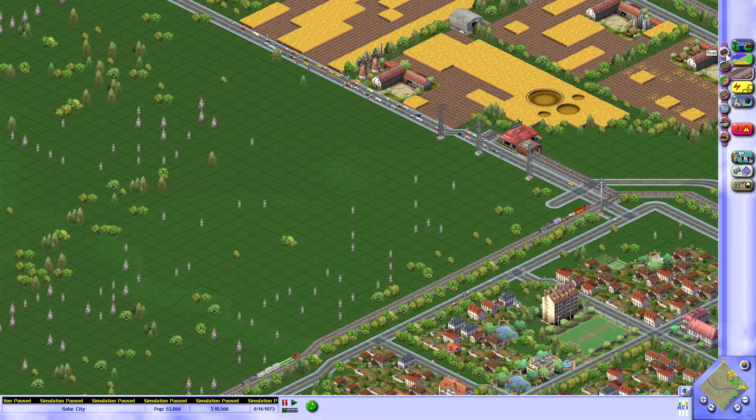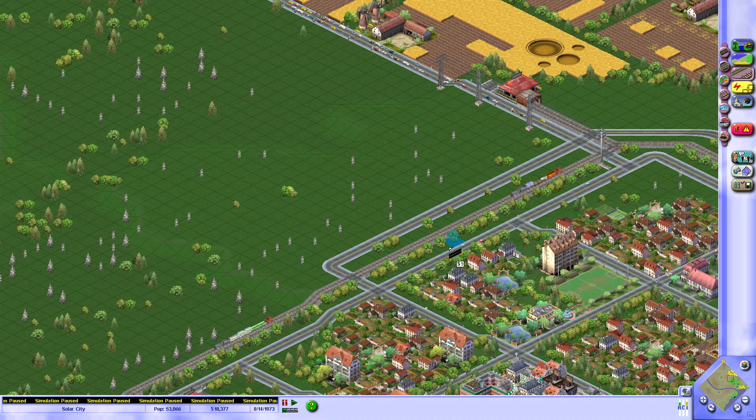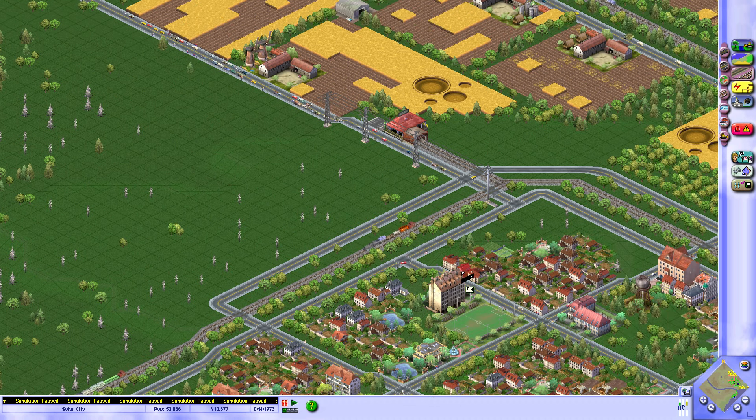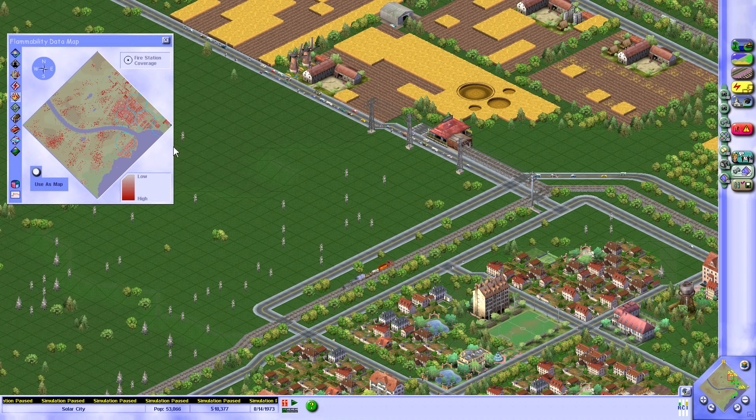I think I'll put a crossover right about here. I did go through some money, but I'm also going to take care of the last remaining pocket of fire over here. Right here should be a good spot for that. Almost perfect — we do have a little bit of triangles, but most of the city is now under fire protection, so that's good.